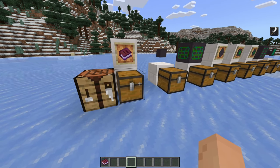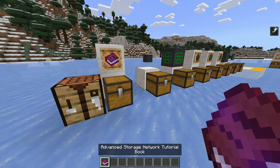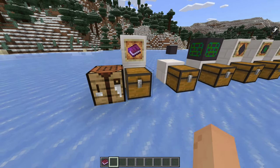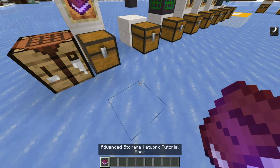One thing to note is if you do have this add-on, everything needs to be enabled — Beta APIs. It wasn't working for me because I didn't enable Beta APIs, but now I did. When you first load into your world, you're going to start off with this book, the Advantage Storage Network Tutorial Book. If not, you can craft it. Here's the crafting recipe: just a book and an emerald, and it gives you this book.